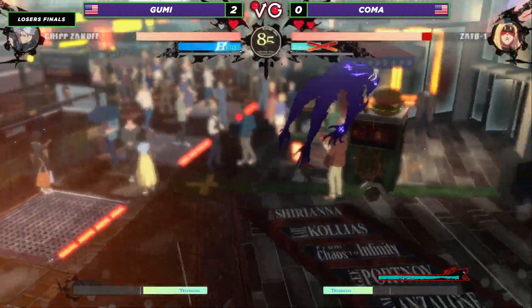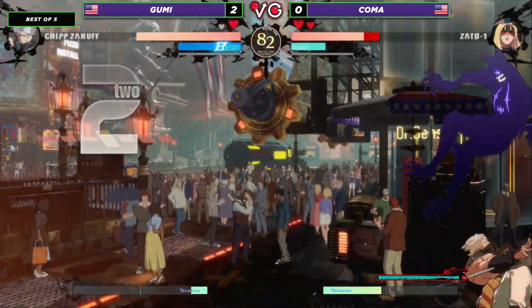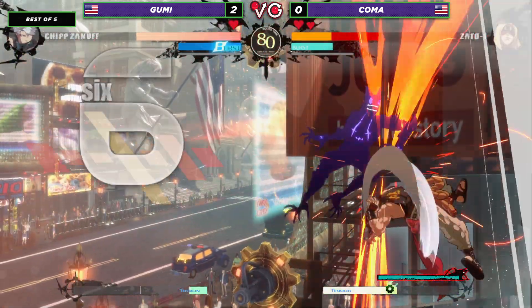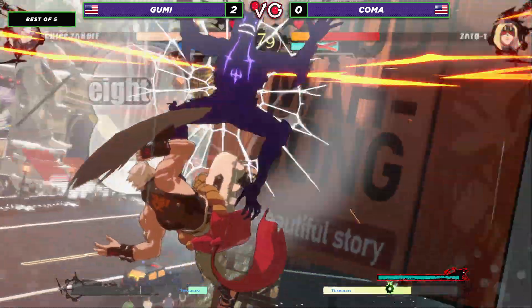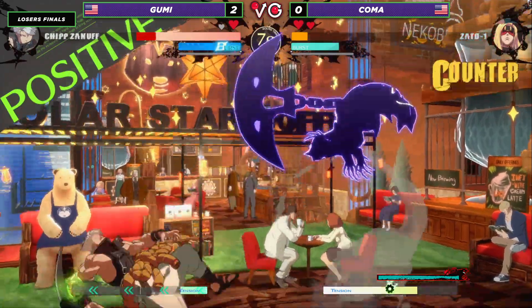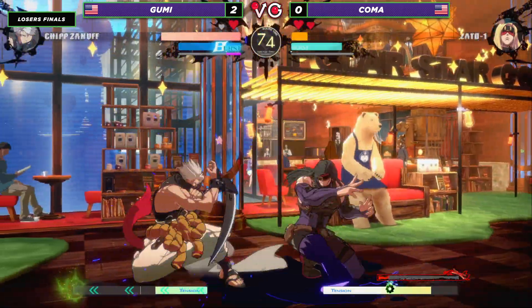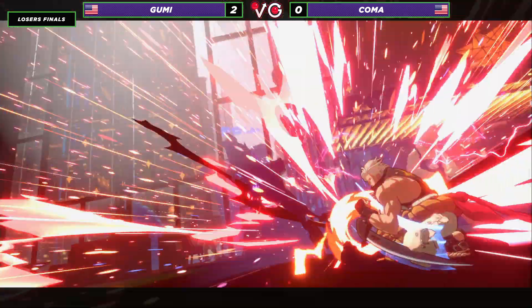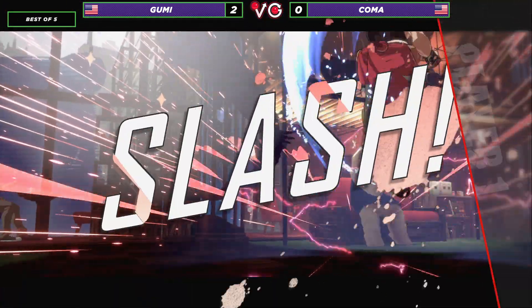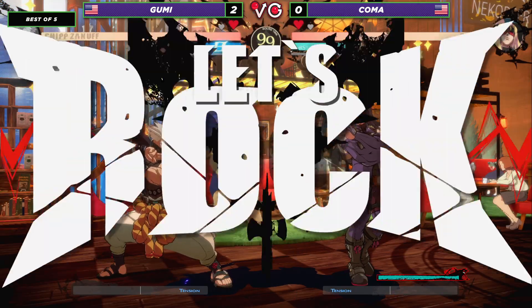Counter hit coming through, going to use the opportunity to reset him, catch him with a nice command grab. Overhead coming through, there's the RC — and that's going to be a wall spot, ladies and gentlemen. One, two, three — launch him to space. Tries to catch him off guard with the Alpha Blade, but Koma's ready, sets up pressure of his own. It's caught by the cross-up, forcing out the RC. The beta blade is going to clean him up — no chance to stick his leg out.